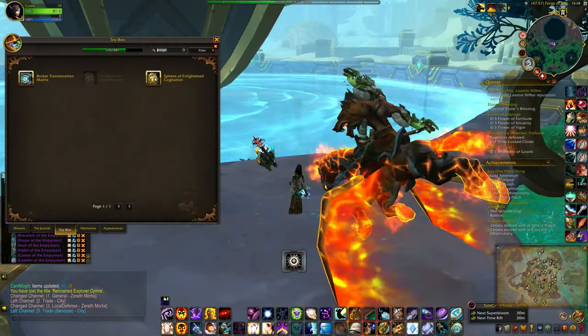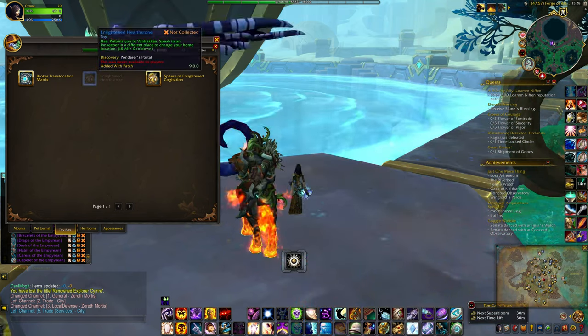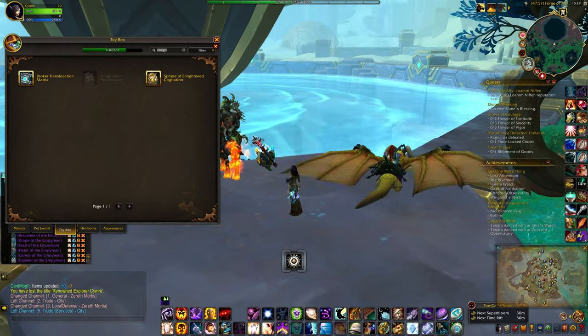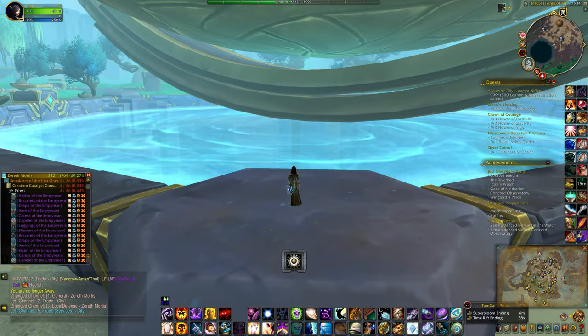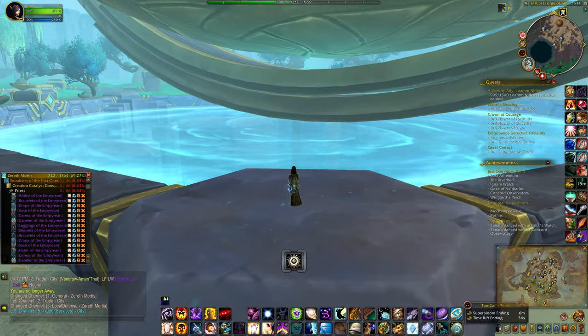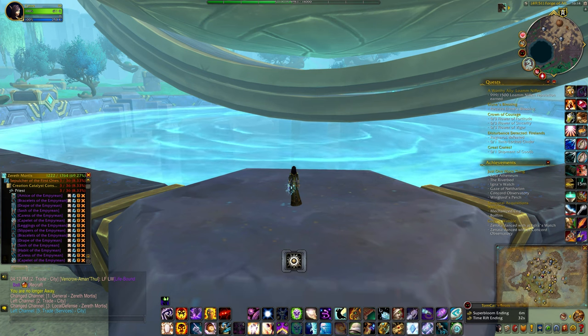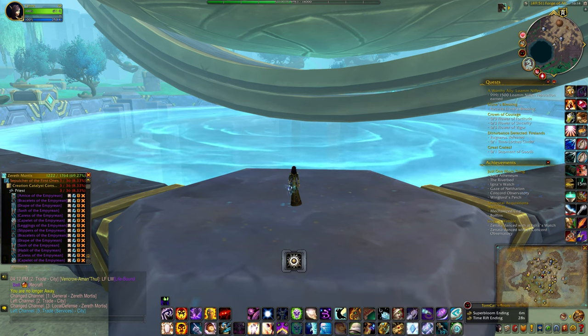In Zereth Mortis, a new toy has been discovered called the Enlightened Hearthstone. You will need a toy from the area called the Sphere of Enlightened Cognitation, which can be looted from the Enlightened Broken Supplies or the Paragon Cache for the Enlightened reputation.